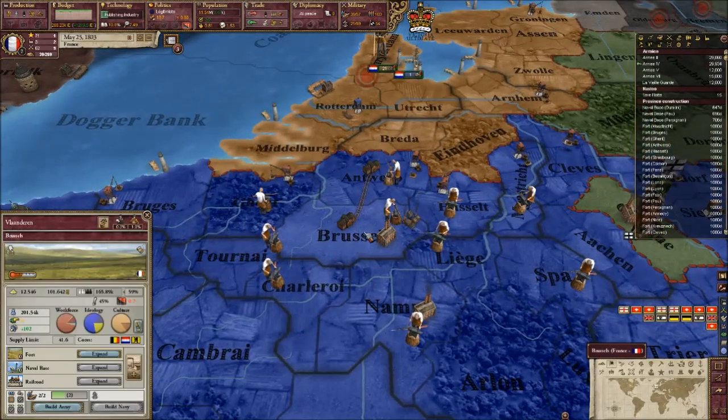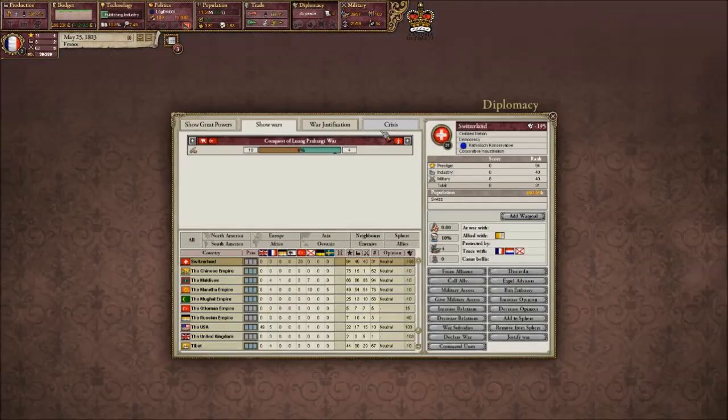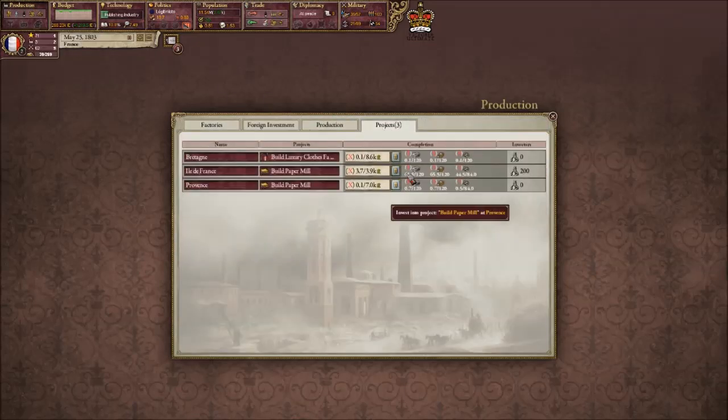What are they building here? Troops, by the looks of it. What's our production like? Not very good. I think we need to encourage workers - craftsmen. We do have some projects going on. I've gone to the wrong tab, but I can actually fund them, which I'm going to do.